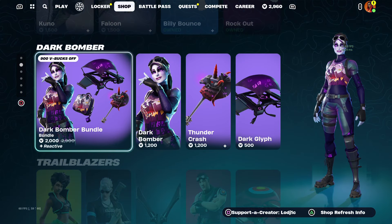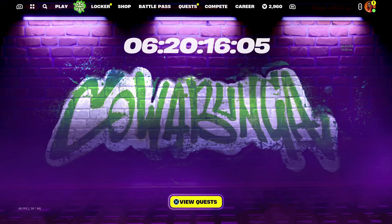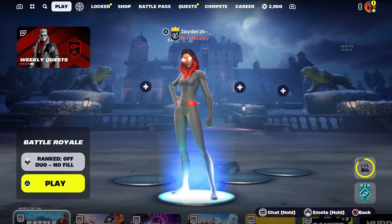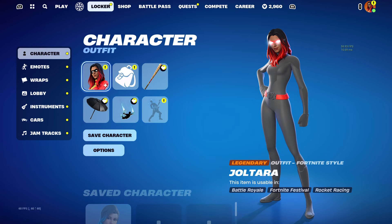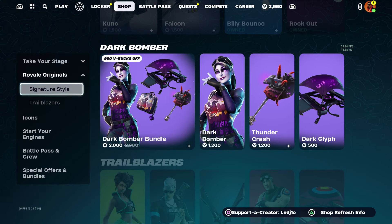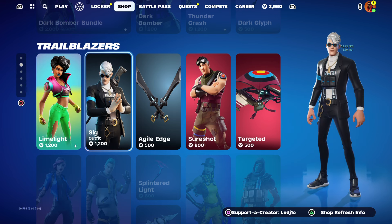The skins usually return, going by the pattern, around every 60 days — so around every two months. Because the superhero skins haven't been out since November, which was pretty much two months ago, I think there's a very good chance the superhero skins could return within the next one to two weeks. Today being the 2nd of February, I would say give it until the end of February.